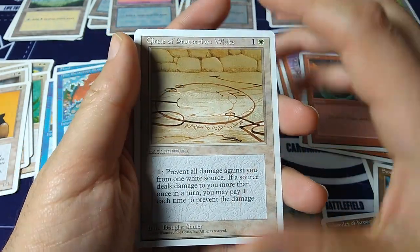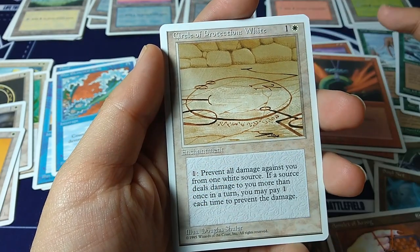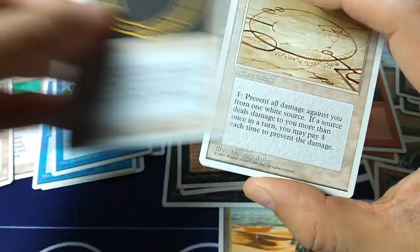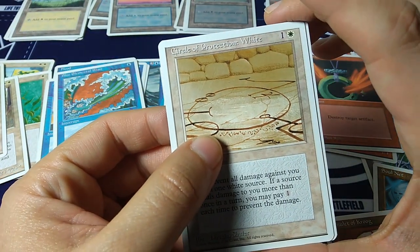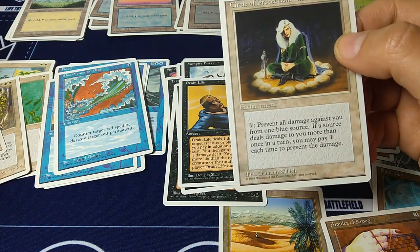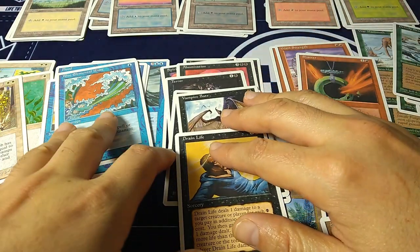Another COP — Circle of Protection: White, and then COP: Blue. So I've got the black, blue, and white COPs. For one and one white, with one colorless mana you can prevent all damage against you from one white source. The Circle of Protection: Red was the most useful — you really want that one. COP: Blue prevents all damage from one blue source. Come at me, Jace!